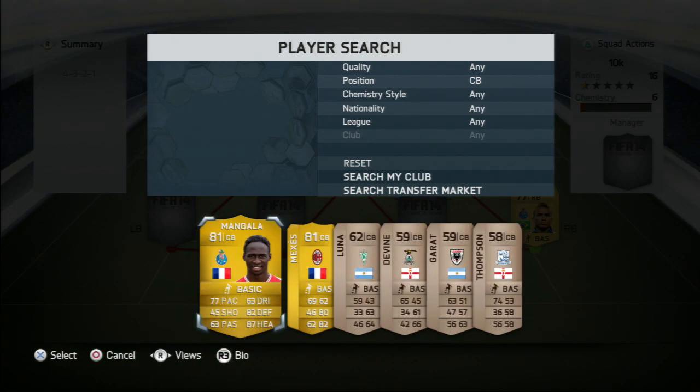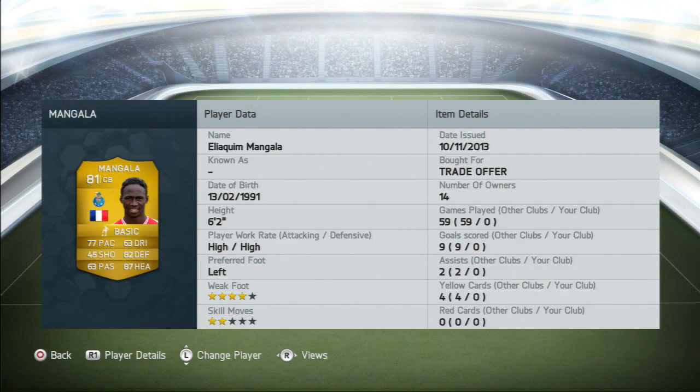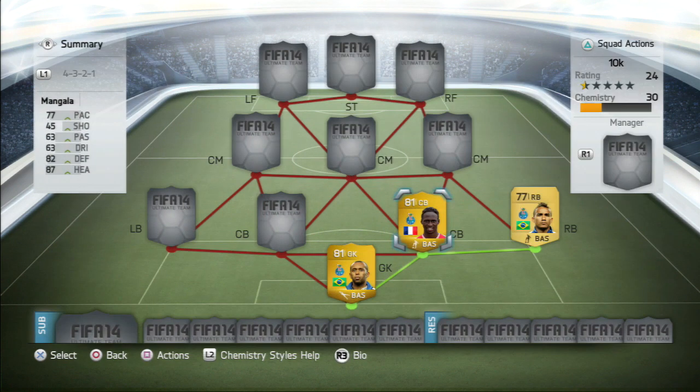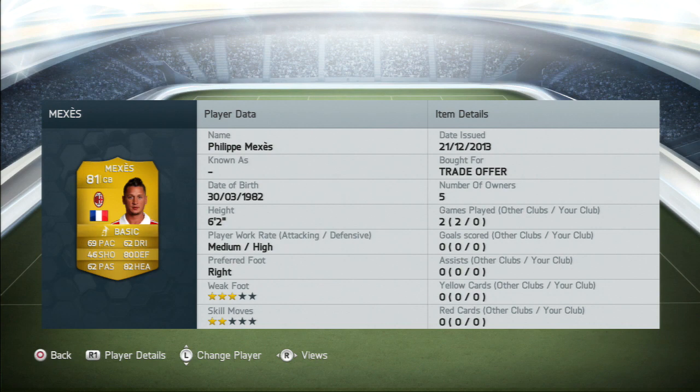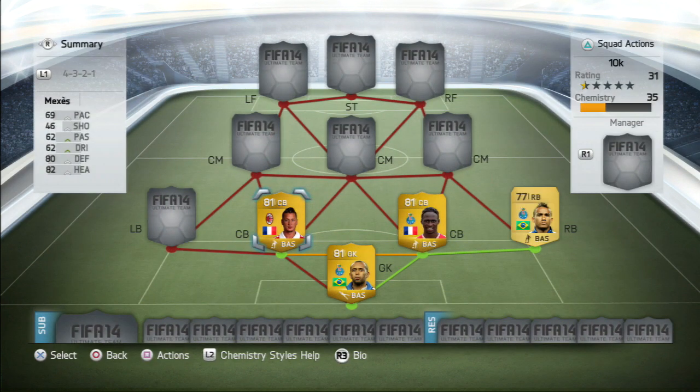Moving on to the centre back, it's going to be the French player Mangala, getting two chemistry links from the FC Porto players. He's a very good player, and my friend Lollipop told me he could supposedly get an inform next week at the left back position, which would be pretty nice. The other centre back is Max S from AC Milan — an okay player all round. His pace doesn't feel as bad as his card suggests; it feels more like 73 or 74.